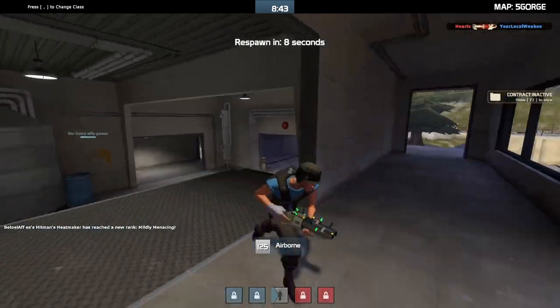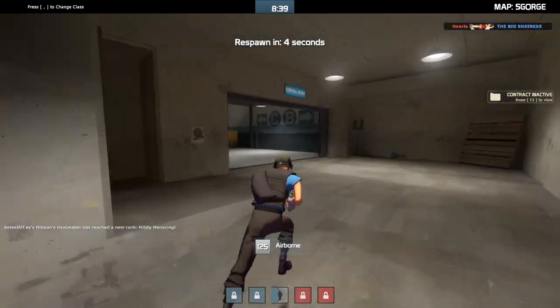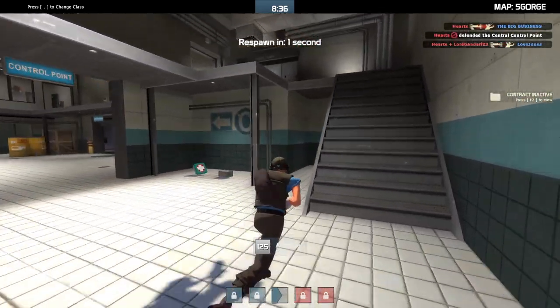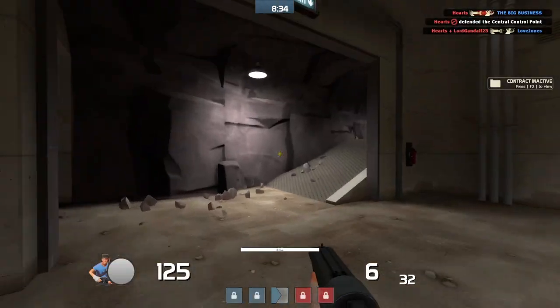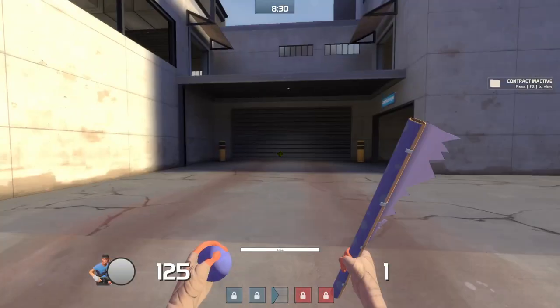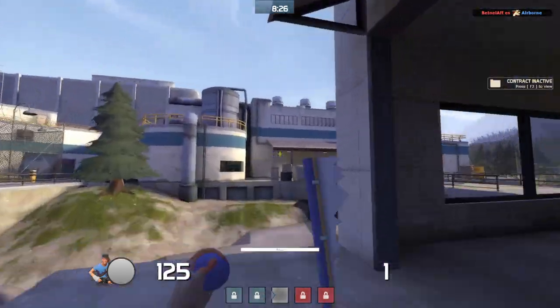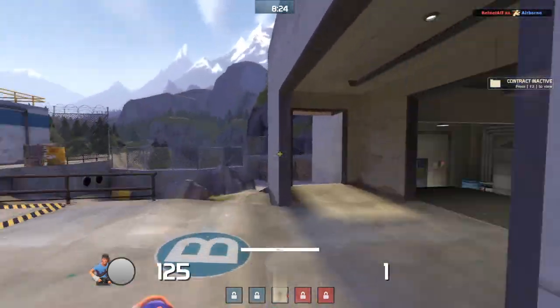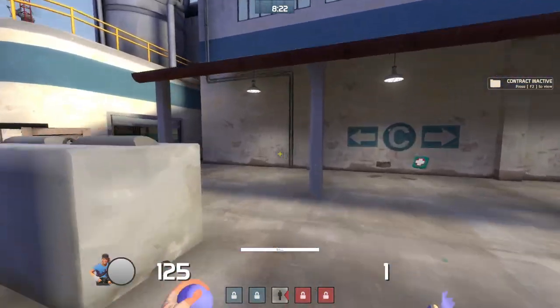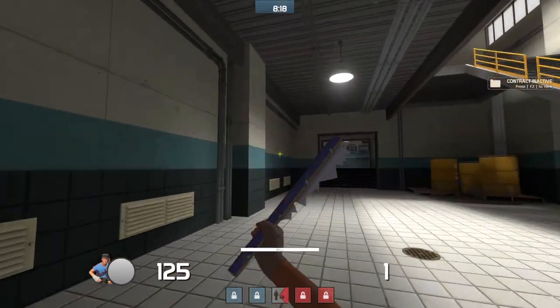Instead of shooting the stock 10 pellets per shot, you'll be shooting 12, which makes it do more damage than stock. It makes up for its minus 10% damage penalty by giving it plus 20% bullets per shot. But there's one more stat that ruins the entire gun for everybody: the knockback on target and shooter, which shouldn't be classified as an upside — it ruins the gun.